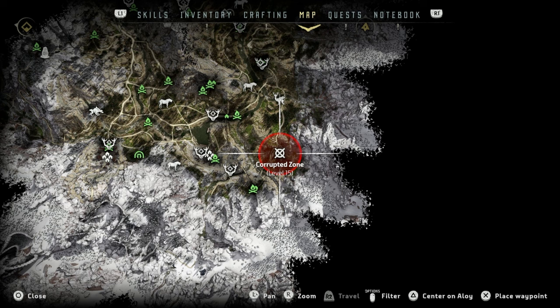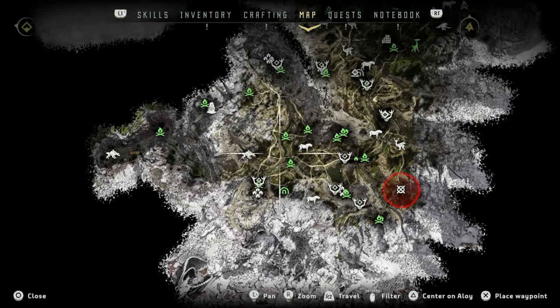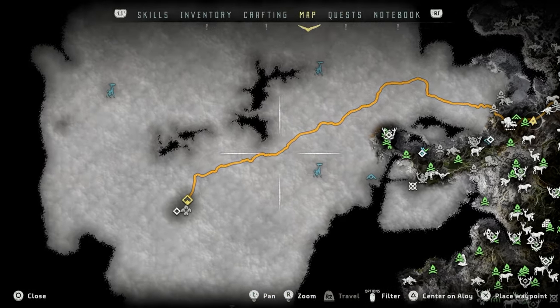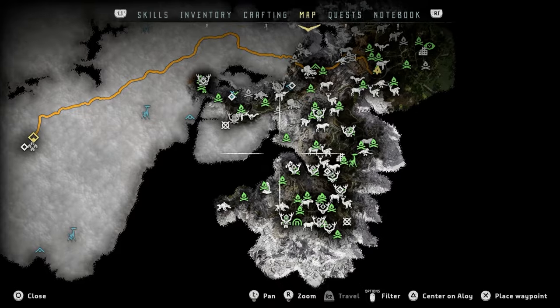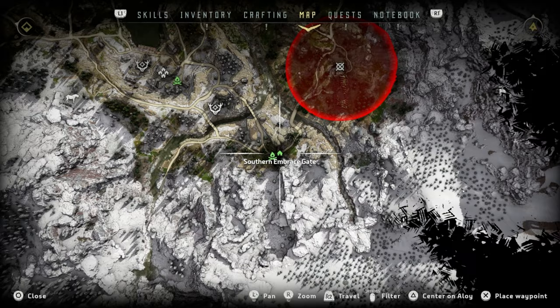We are back — I actually ended the hunting grounds trial section, did my outro, et cetera. However, as we tackled that quite easily, we may as well try this — it's a corrupted zone at level 15. We're quite over-level for it now anyway. I just want to clear off as much as possible in the old area before we start moving into the next portion of the game. I'm going to fast travel here to Southern Embrace.